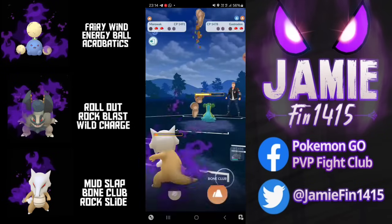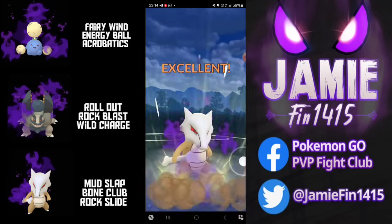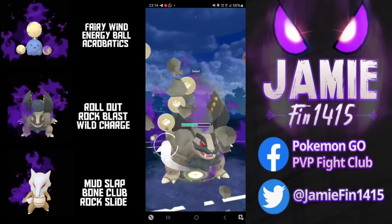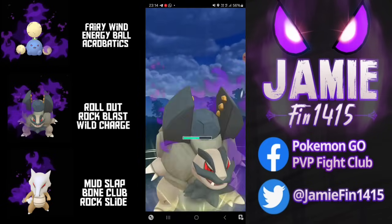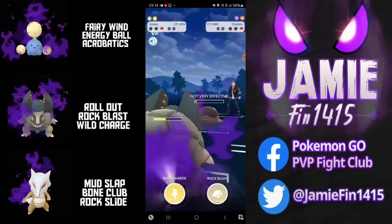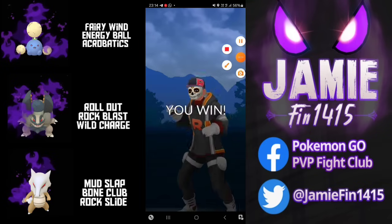Out comes Gastrodon. We fire off the first Bone Club and are able to reach the second, putting them in a range where Golem can counter despite being completely walled. We are walled by the remainder of the opponent's team but Golem has enough in the tank to get the job done — and the opponent concedes the match before we very rudely throw the BM Wild Charge.